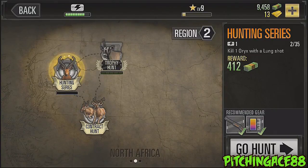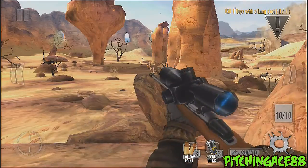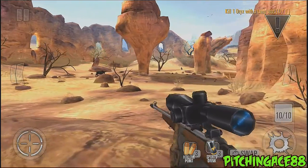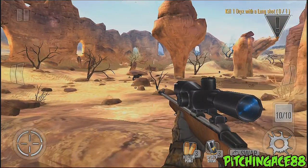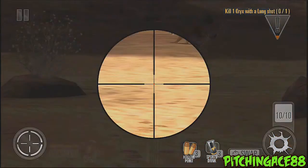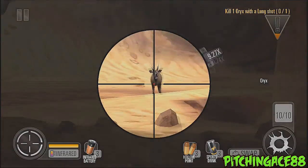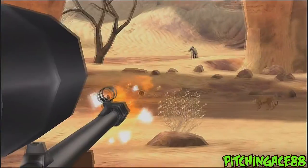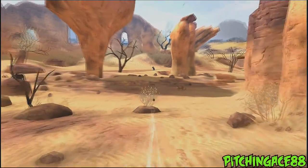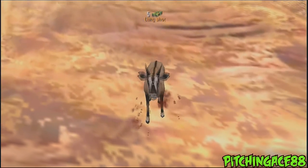In terms of just my own personal play, I'll show you guys what you can actually do with these things. Because miss once, maybe. Miss twice, definitely not going to happen. I don't think I was hitting the Onix, which is right here. So let's zoom in on him, do infrared, and shoot him in the lung. That's a long shot, but hey, it's a lung shot.